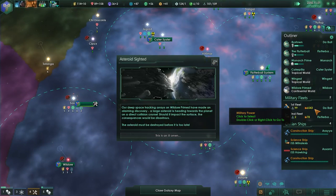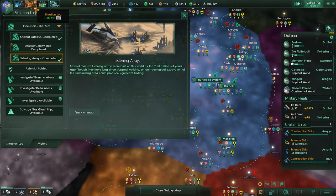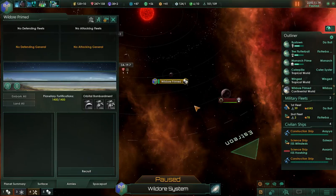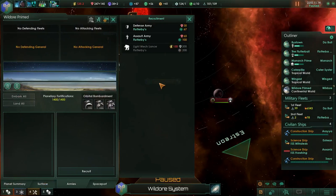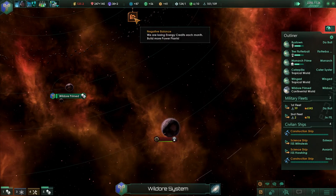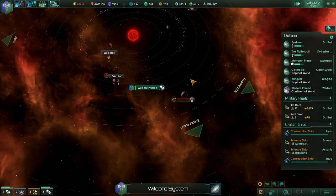Our fleet is at six thousand. There's an asteroid - darn it. That's probably going to make people less happy. Wild Or Prime - we have a massive asteroid coming in! I don't know if I'm going to make it in time. I guess it's very slow moving. I thought it was actually hitting that planet - holy crap. Come on, First Fleet - you can do it, I believe in you.